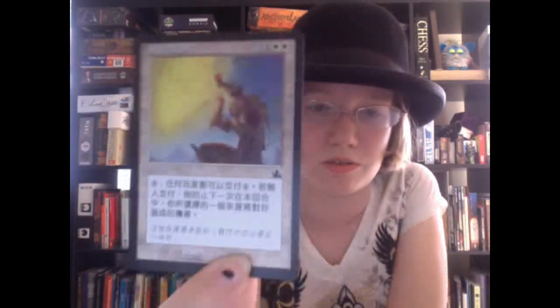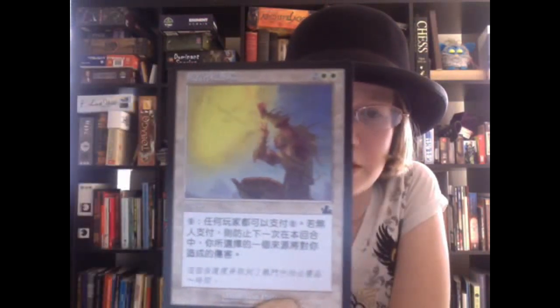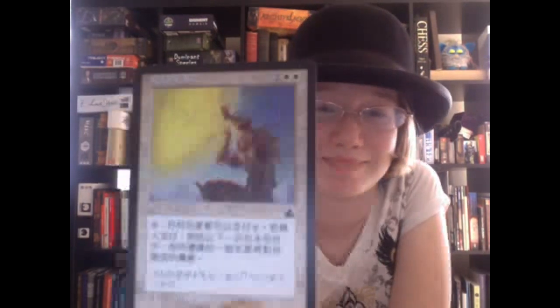Except for one card that I missed, which is probably also an instant or sorcery. It is two colorless and two white — looks like a guy shooting rays into the sun. So that's my description and we've gone through all of the cards. Whoever can name the rare and the set will get this pack — the first person to do so will get it. The original host will probably see you in the next video. Thank you.